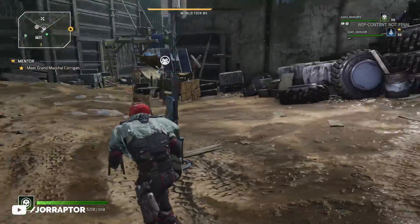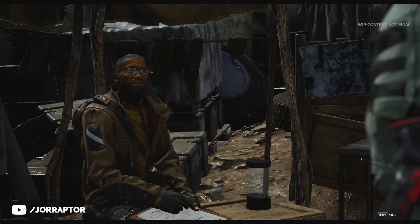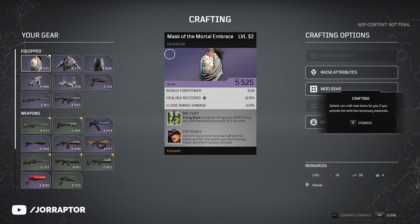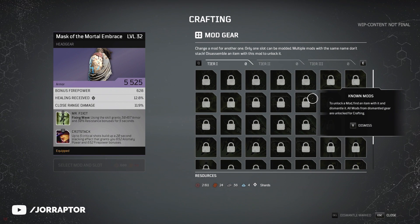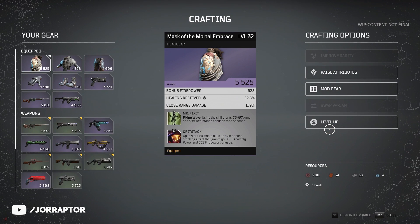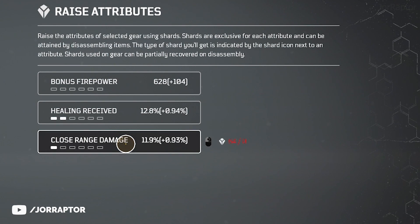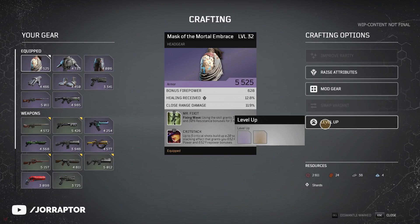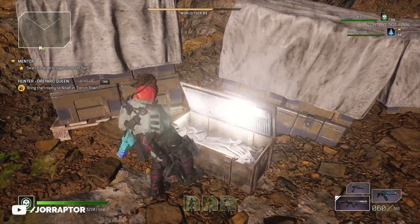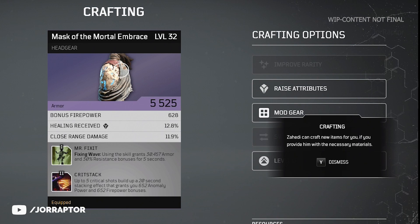In Outriders, you can upgrade your weapons and gear at the base you assemble in every region. You can dismantle items at any point and unlock the mods on that gear in the crafting menu. You can also raise the attributes of a selected item with shards that you can find in the game, or level up the item if you yourself raise in level — so items found at a lower level can still be used later on. There's also an option to improve the item's rarity, which is pretty interesting.